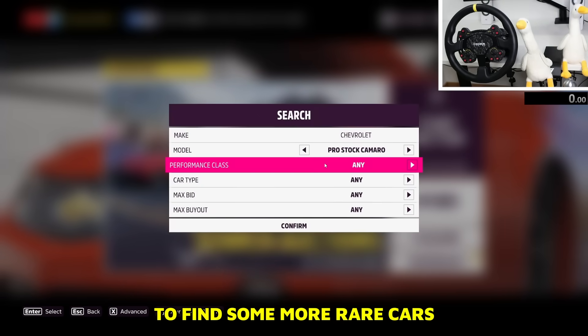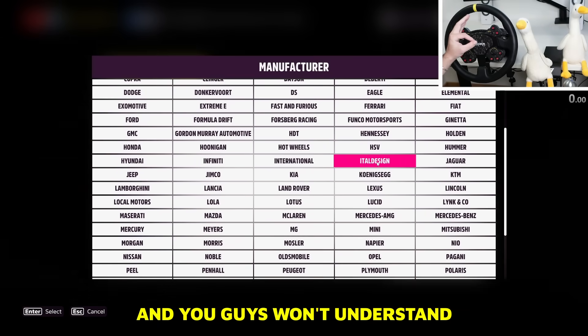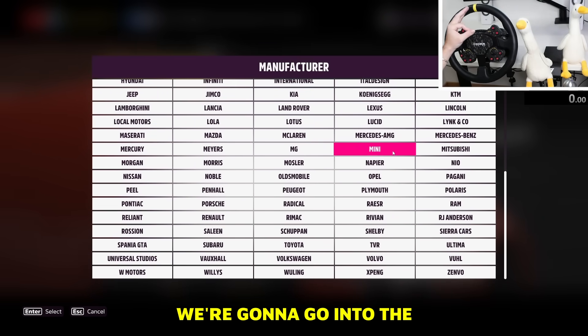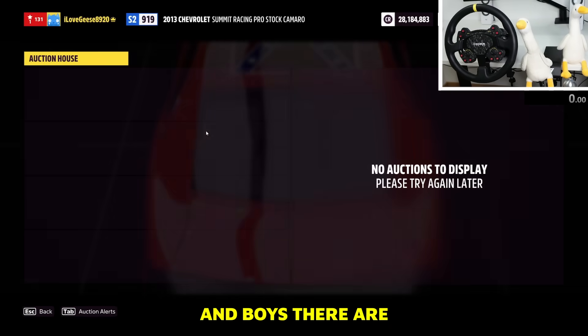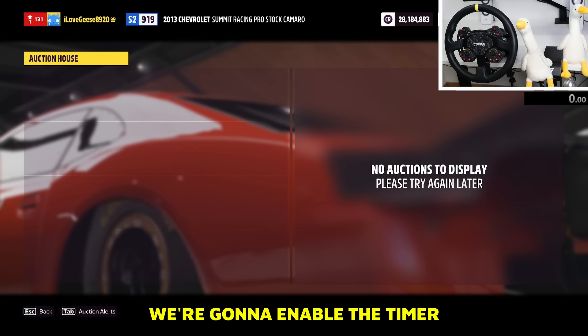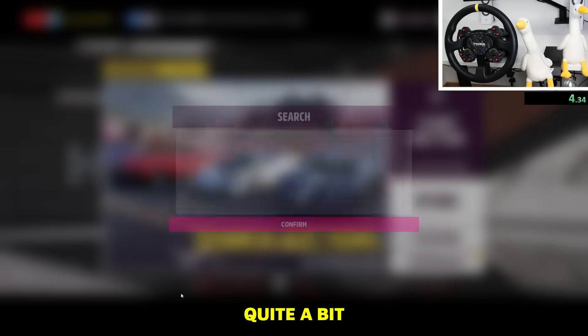The next one is gonna be really weird — you guys won't understand why it's rare, but it is. We're going into the Mini category and looking for the Mini '65 Forza Edition. There are none on sale, so the timer is enabled. This is probably gonna take quite a bit.